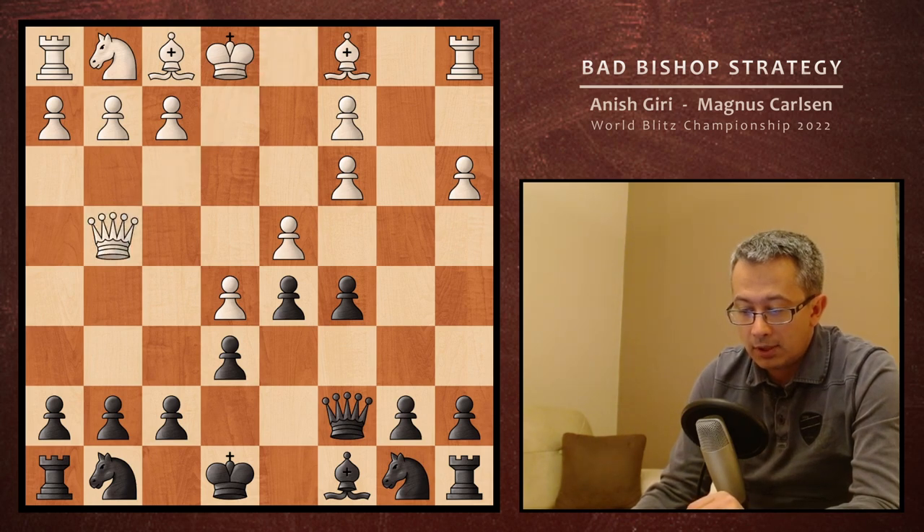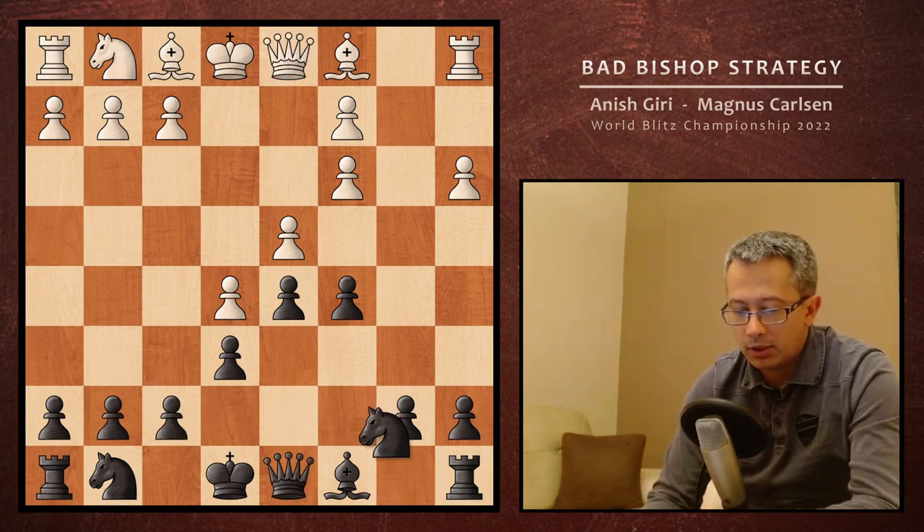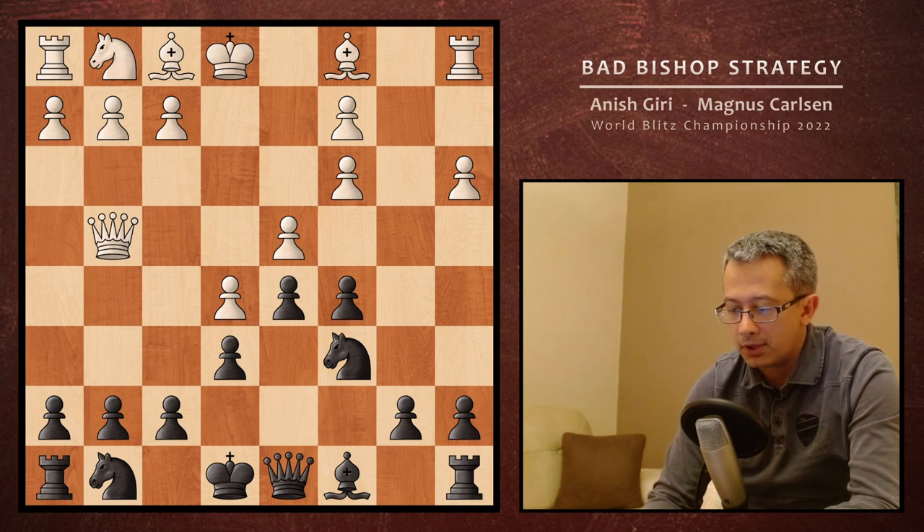That's the reason why the move black can play is Qc7. Qg4 can be met by a very interesting solution — either f6, defending the pawn on g7 using the queen, or f5, also a good solution because again the pawn is guarded by the queen. Back to the game: we've got Nc6, and then Qg4, as we said, g6.